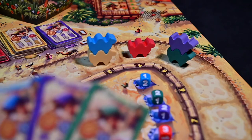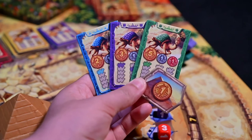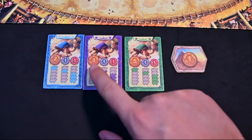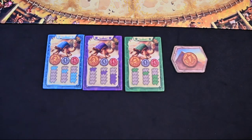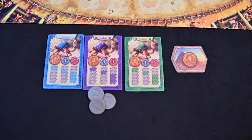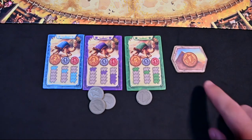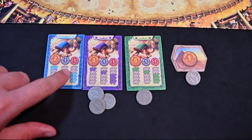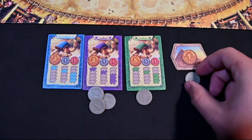Once the leg has ended, you will score the leg. Each player will look at any and every betting ticket in front of them. If the camel color is leading the race, you will gain five, three, or two coins depending upon the ticket or tickets collected for this leg. If you have any betting tickets for a camel that came in second, you will gain one coin per ticket. Any betting ticket for a camel in third, fourth, or fifth place will lose you one coin per ticket. Additionally, if you have any pyramid tickets, you can collect one coin for each ticket.